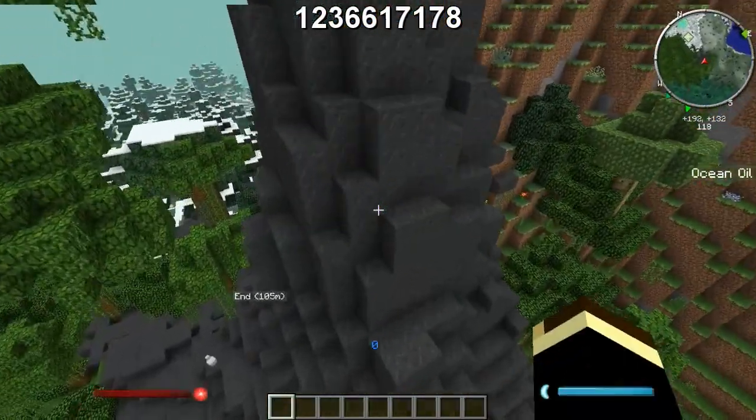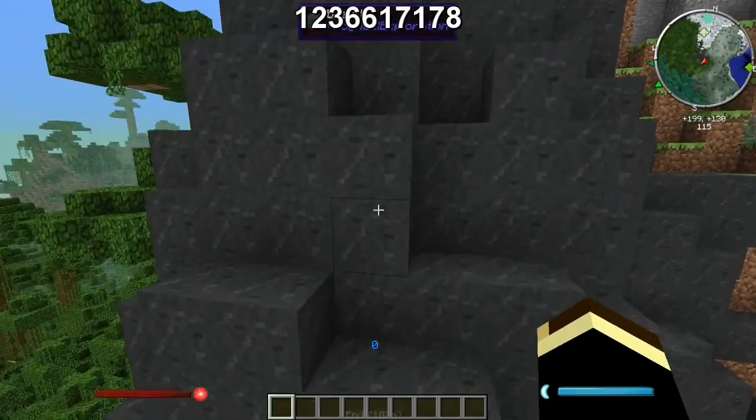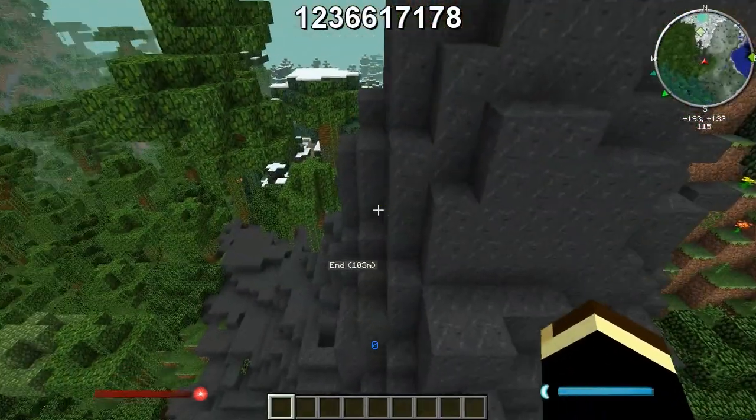Right next to this volcano. I'm going to say this volcano will be here — I've created this seed six times and it was here every single time, so I'm going to say it's going to be there.